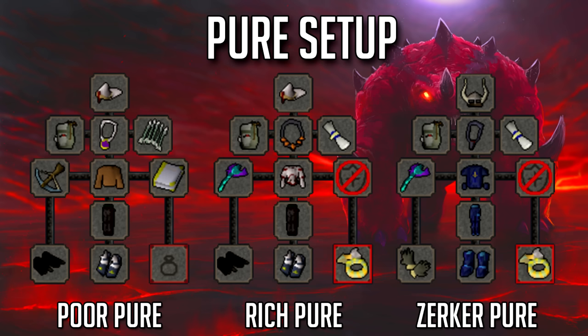Looking at the ideal zerker pure, you'd definitely want the blessed d'hide boots — they're about 900k right now but they give prayer bonus and they're definitely better than snakeskin boots. He also has barrows gloves instead of vambraces; if you don't have those you can use a combat bracelet. Same with the fury — if you can't afford it, go with the glory. It doesn't really matter. In the arrow slot it's actually a blessing — it only gives one prayer point, not a big deal, but you could use it if you want.